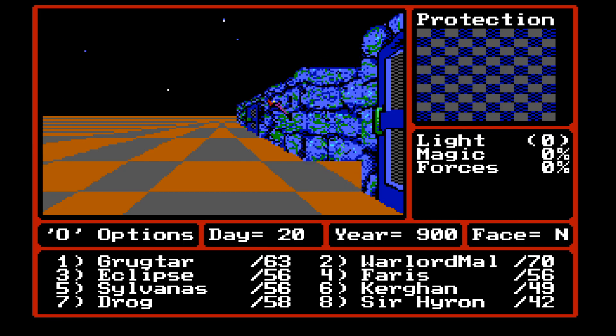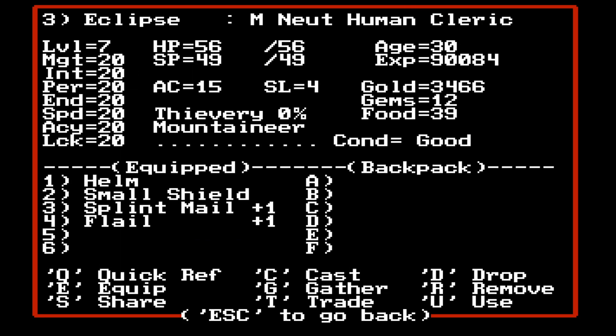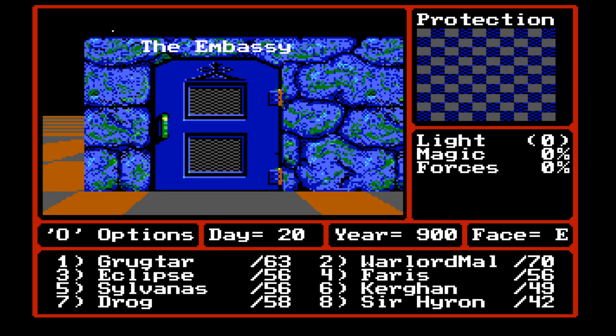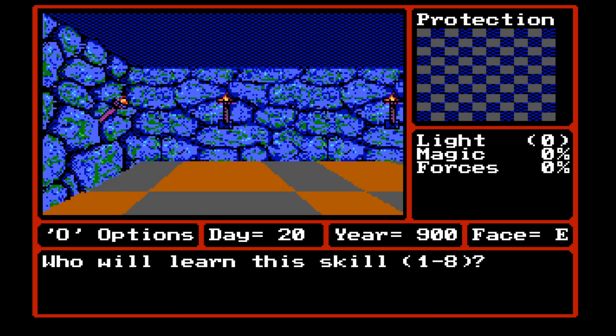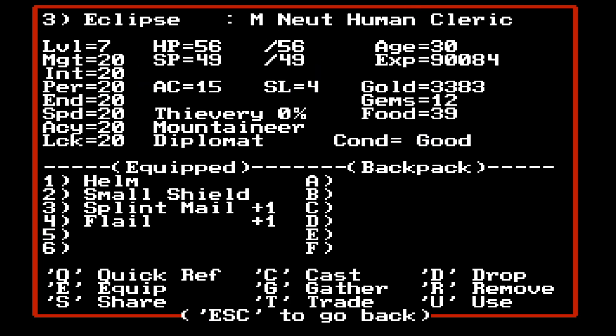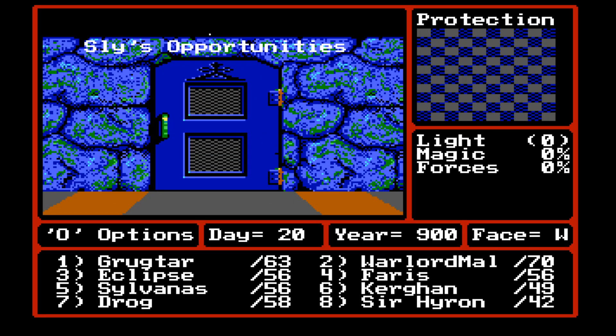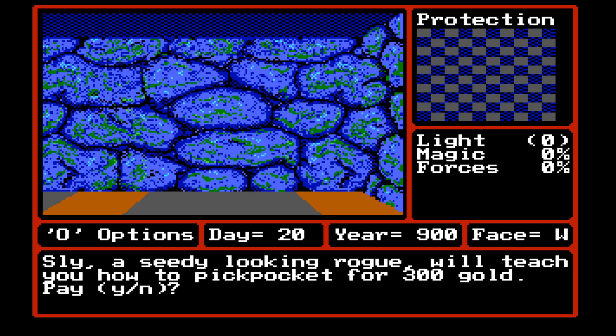Let's say no and head north. The embassy? Rinaldo, the ultimate ambassador, will instruct you in the gentle art of diplomacy for 500 gold. I think that is a yes — these are the two skills I want for me, the cleric, because that should boost up some spell power. I'm not entirely sure how the personality stat works, but these are the two skills I want for myself.